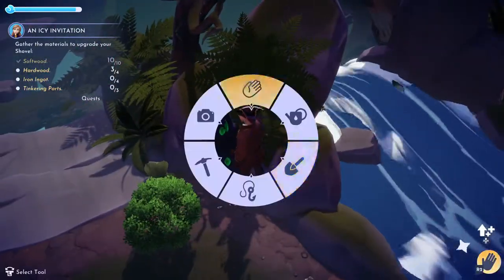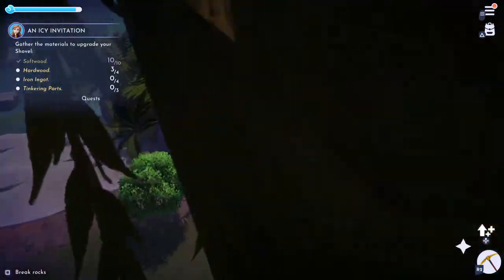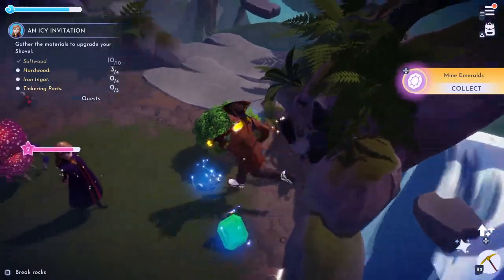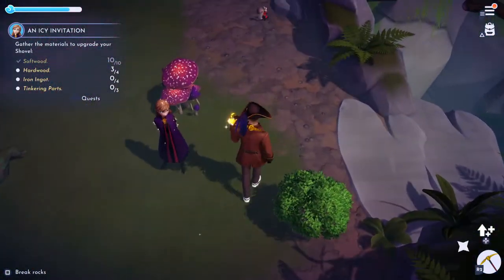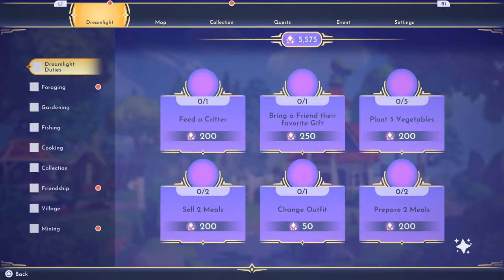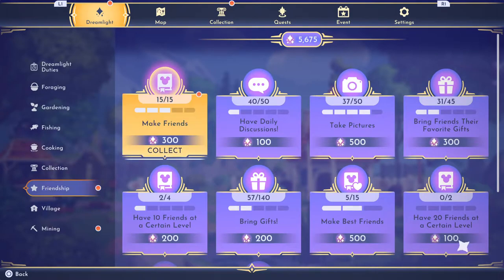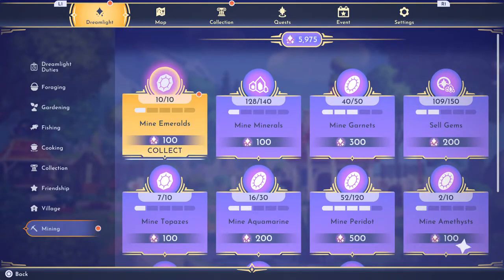I'm going to grab this — there's a nice little gem in it. I can see mine emeralds — got a nice emerald! Plus I've got some stuff here to open something up. I think we have one more area to open up and that's probably going to be expensive.